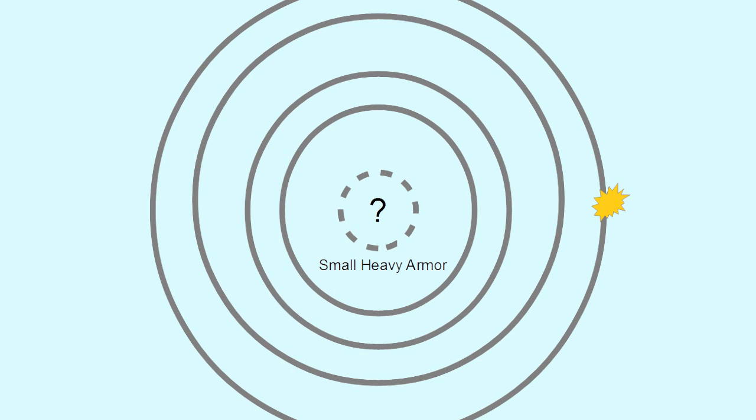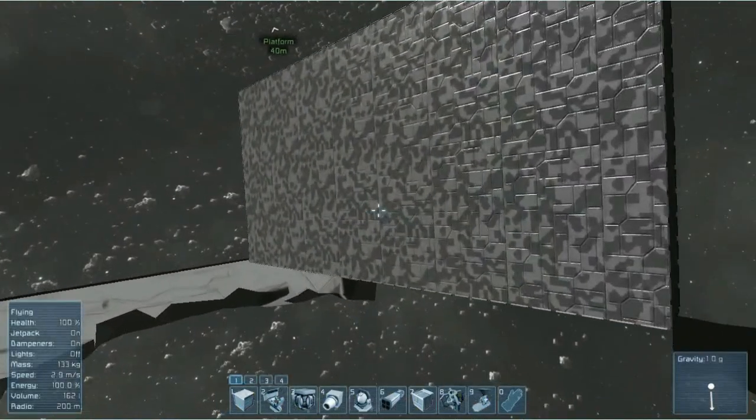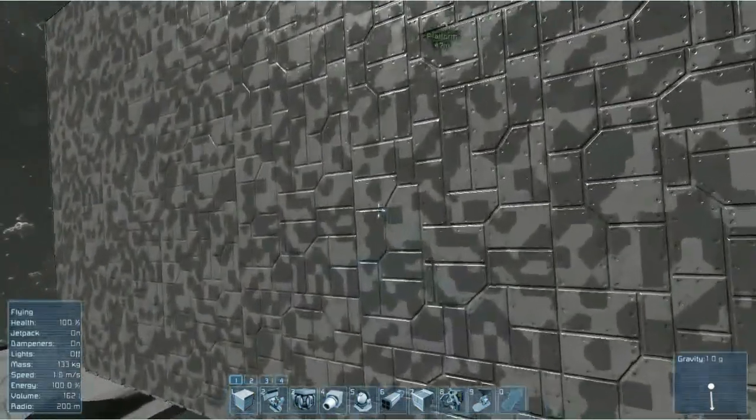Theoretically there is a fifth sphere inside this one, in which small heavy armor is destroyed. This fifth sphere is less than a meter and a quarter in radius, and so sits entirely inside the warhead. As a result, you can never damage small heavy armor with a large warhead. Give it a try and see.